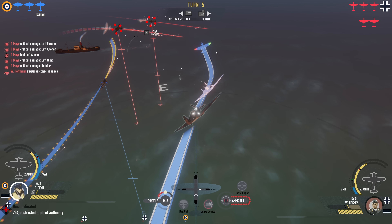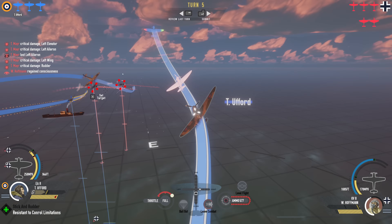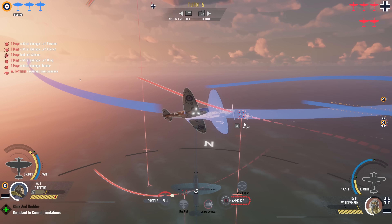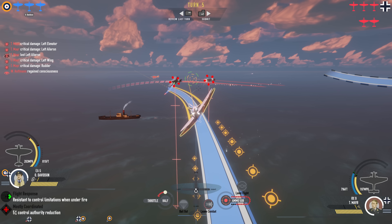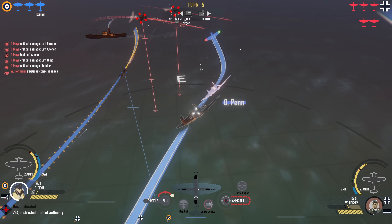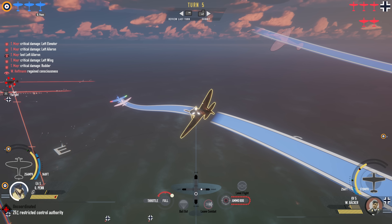Additionally, it may be a good idea to have two of my Spits start climbing up. Buford, start climbing — because we have 109s to deal with. We're going to rip these Stukas apart. Davison, you've got the Stukas. The other two Spits will break off and climb. We don't want to do super aggressive maneuvers so our pilots black out. Nice and easy.